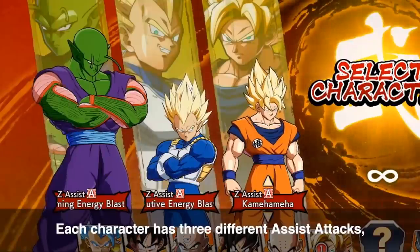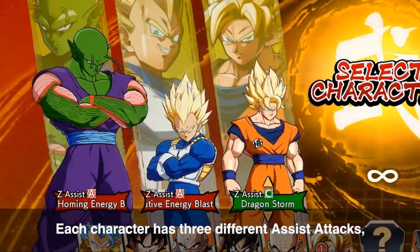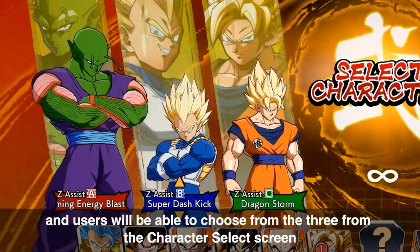The V-Jump also confirms that we will have multiple assists, which we already knew, and it covers Kefla's move list.